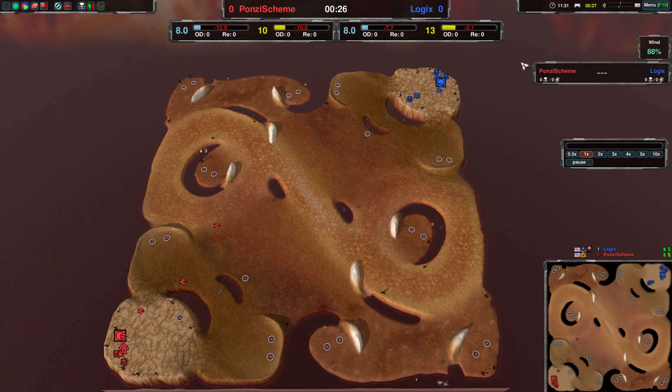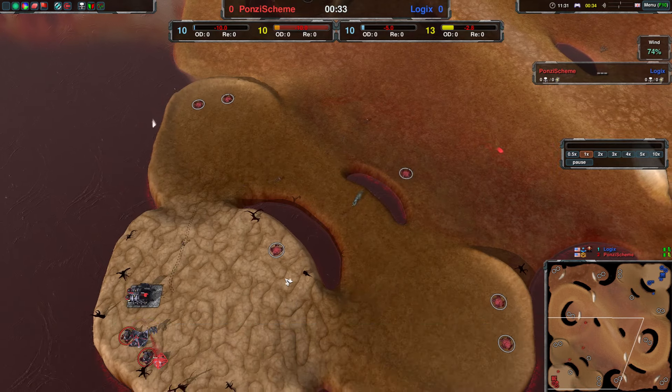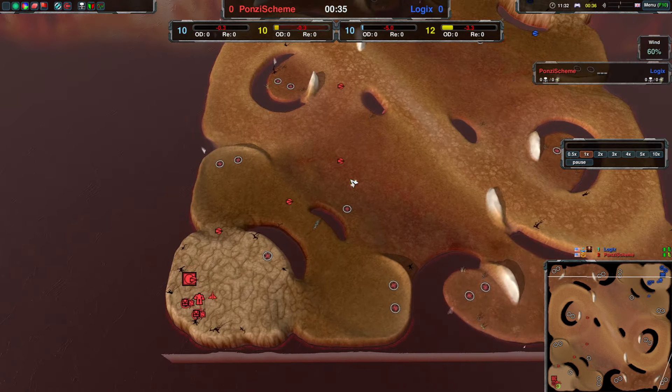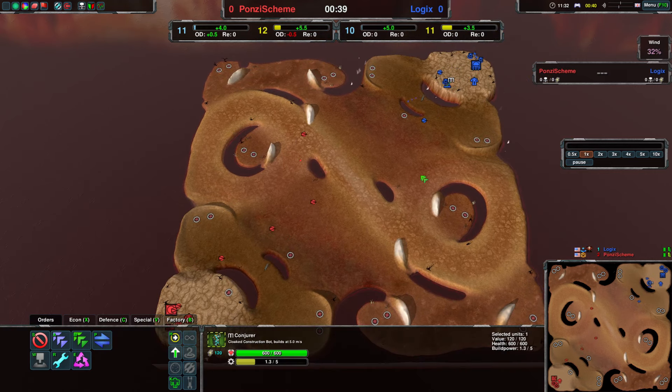88% wind, so wind generators right now at 2.3. Better start compared to Solus. For sure. So a faster start by Logix, and also a more economically focused start here.